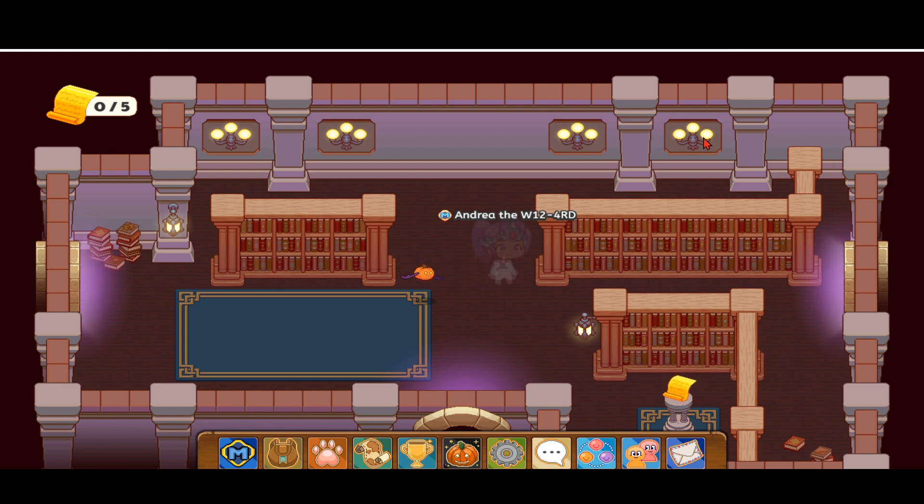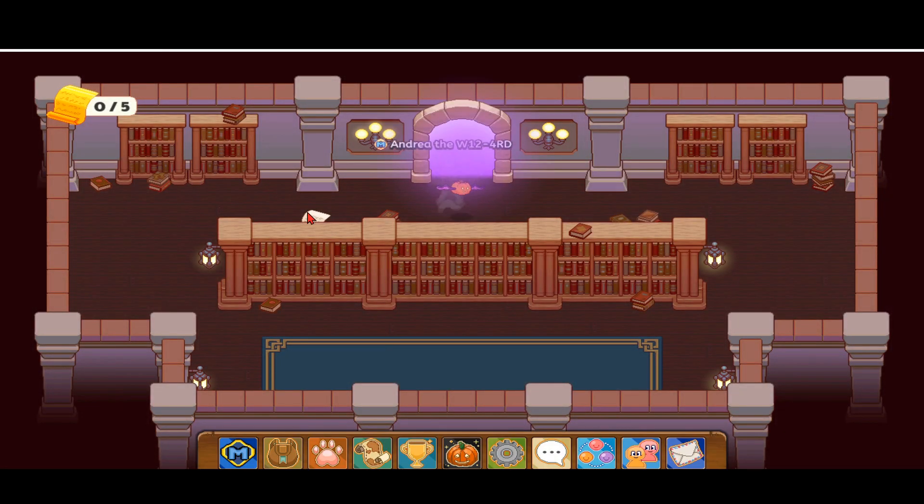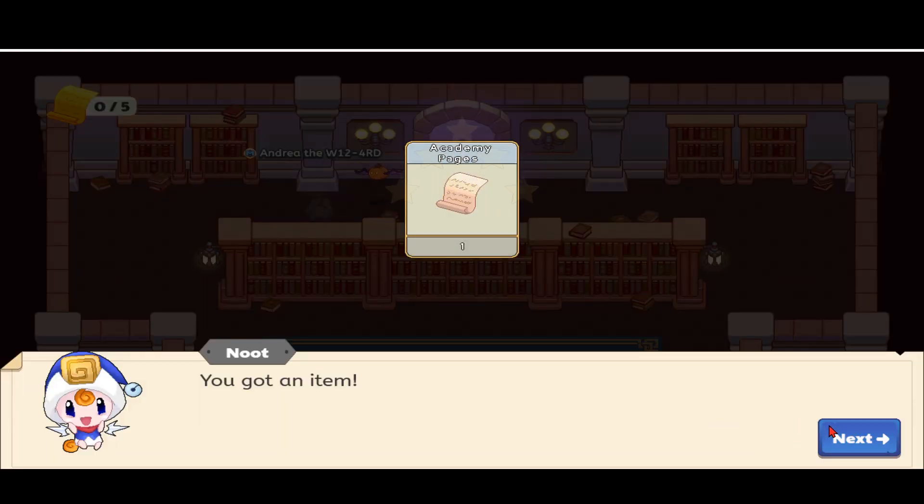There's also a golden page, but that won't do any good unless you want to get a prize. So don't collect the golden pages unless you want a prize. I think I got all the items on the wheel, so let's collect this academy page.